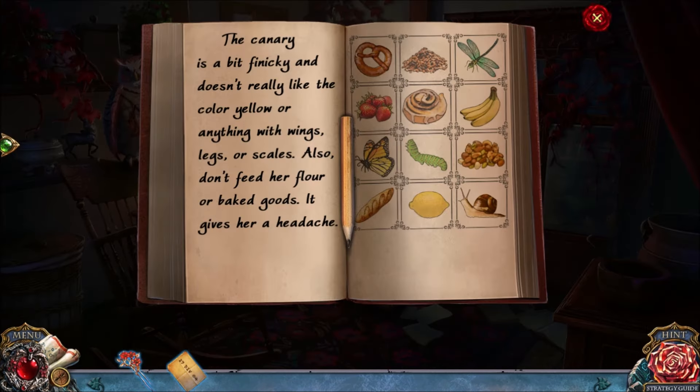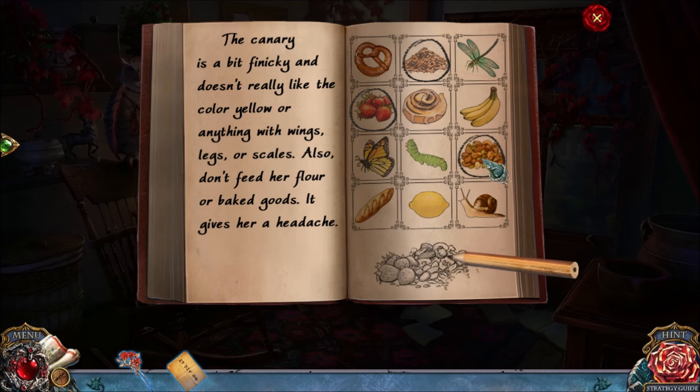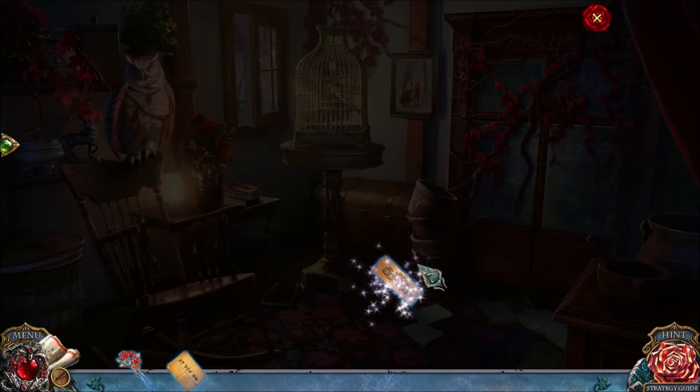This counts as a puzzle even if it doesn't have a skip button. You want to circle these three items — these are the three items that match the clues about the canary's food, the three things we need to make canary food.